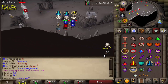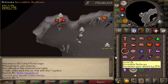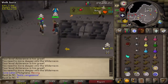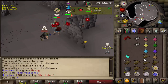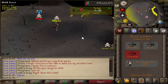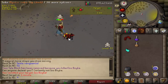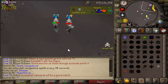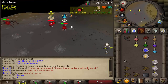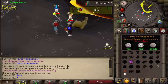One last update that tremendously helped me throughout this video was the buff to the entangle spell. Originally when your opponent was praying magic and you'd throw an entangle, it would be a very short cast and they could run away after like two hits. Now, even if your opponent is praying magic, it is a full freeze - 15 seconds - and every second counts. Since I'm a bigger fan of normal spellbook PKing over using Ancients, that entangle update helped me tremendously. There was also a small nerf to the bulwark which gave it basically no magic defense, making it much easier to catch freezes.